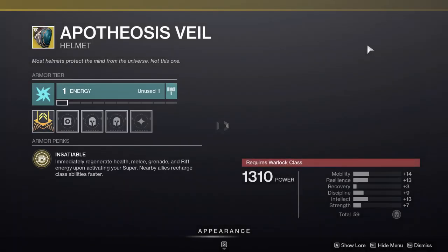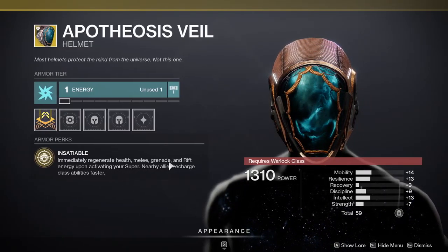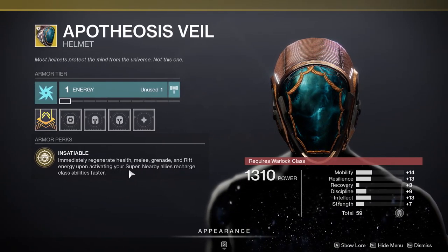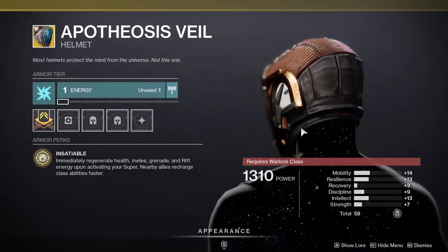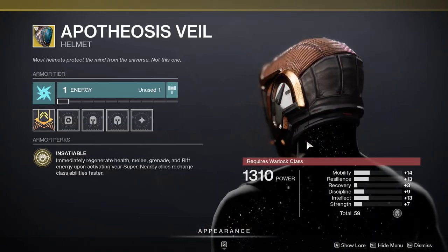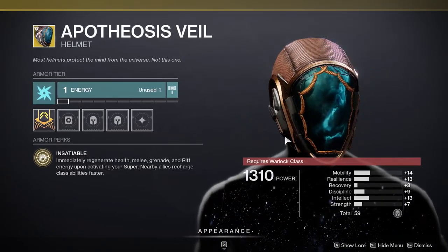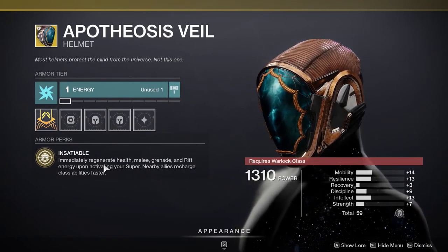And last but not least, the Hypothermia Veil for Warlocks — immediately regenerate health, melee, grenade, and rift energy upon activating your super; nearby allies recharge class abilities faster. I mean, like, obviously if you don't have it, pick it up, you might never know. But I just... why would I even do this?